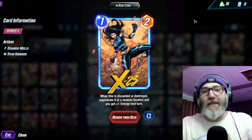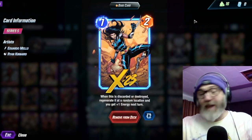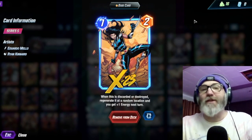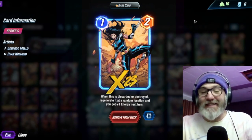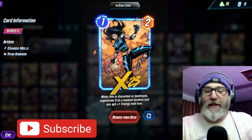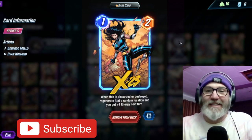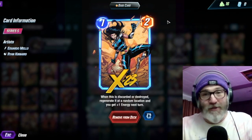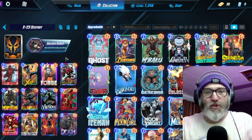I finally got X-23 in a spotlight cache yesterday, and I've been playing around with this card since then. I didn't realize how strong it was until I actually started playing this deck. If you're gonna play destroy stuff, X-23 is like a staple, because it allows you to do stuff you would normally not be able to do. So we're playing an X-23 destroy deck.